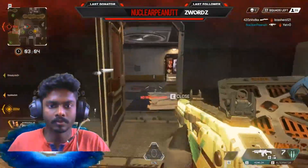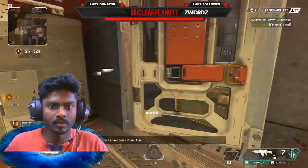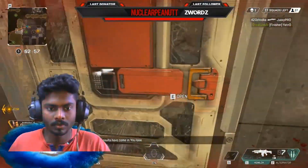Now sometimes you might be stuck behind a door which you can't get out of, blocked by your teammate's loot, so you can break the doors using your melee, like this.